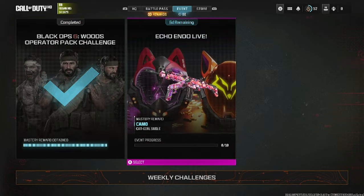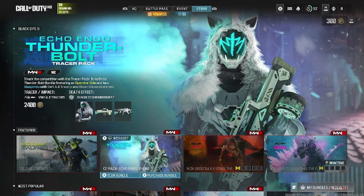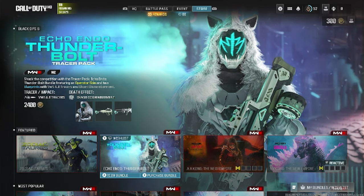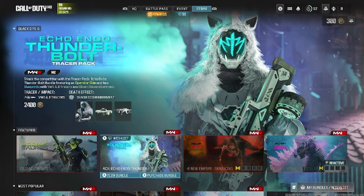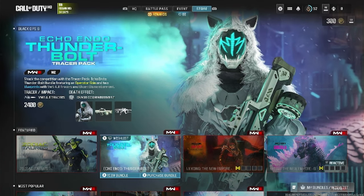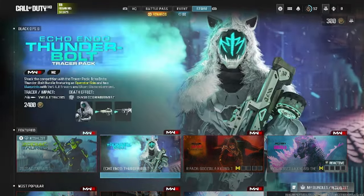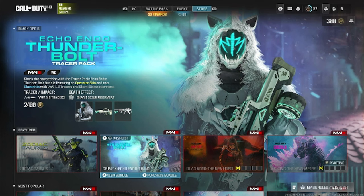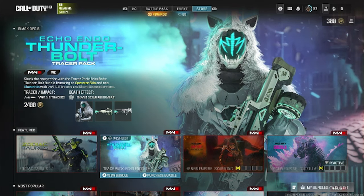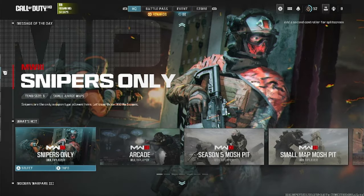The store has also been updated. You've got the Codec bundle and the Echo Endo Thunderbolt Tracer Pack — one of my all-time favorite tracer packs. The Thunderbolt came out a few days ago or last week, and the Codec bundle just came out today.